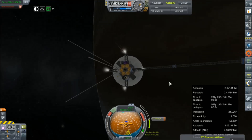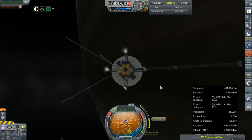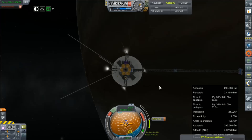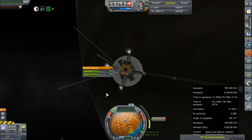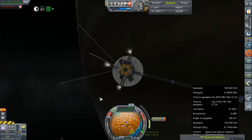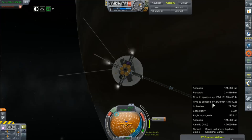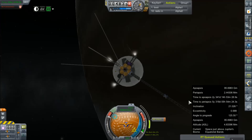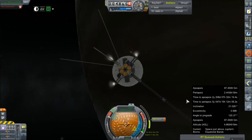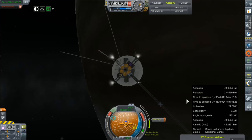There it is — we have an orbit. A particularly crappy one. Our orbital period is currently only seven years. I'm going to try to bring as much of that down as we can. Seven years from now we'll probably have at least two more missions out here and this spacecraft will be largely irrelevant.